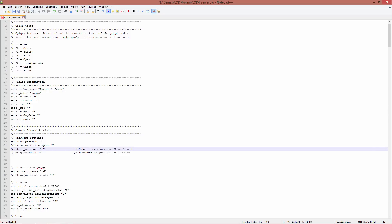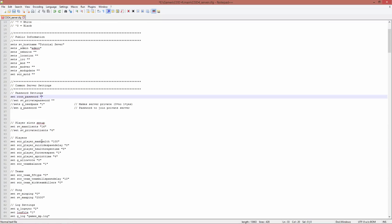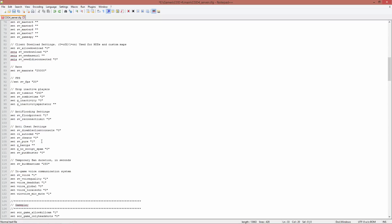You can also set the server to be private or public by using the command 'g_password'. If you want any of the settings to work, you just need to remove the comment bracket, which is indicated by two forward slashes. You can also set the admin password in this cfg file and everything else can be configured there as well.